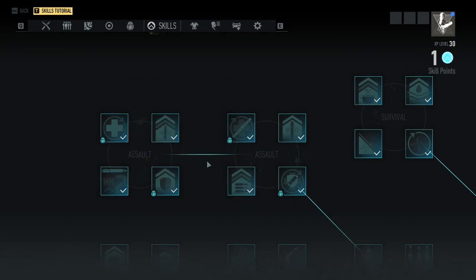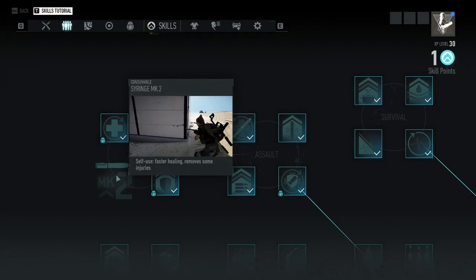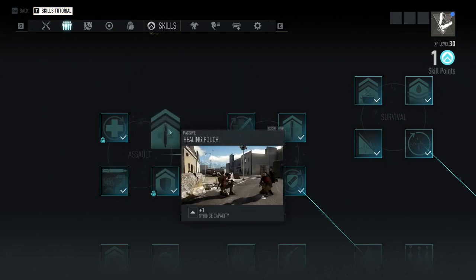For the second and final assault node, I would again recommend upgrading the syringe one more time for a higher healing increase, and then one more healing capacity upgrade so you can carry one more syringe.